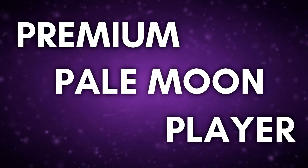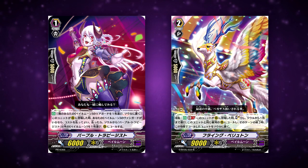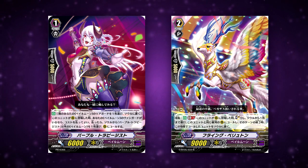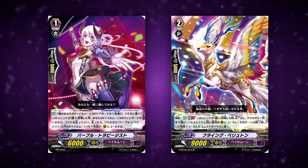As a premium Pale Moon player, it hurts to have Trapezist and Periton restricted, but we can't do anything about it now. Taking that into account, what can we do to make up for this?